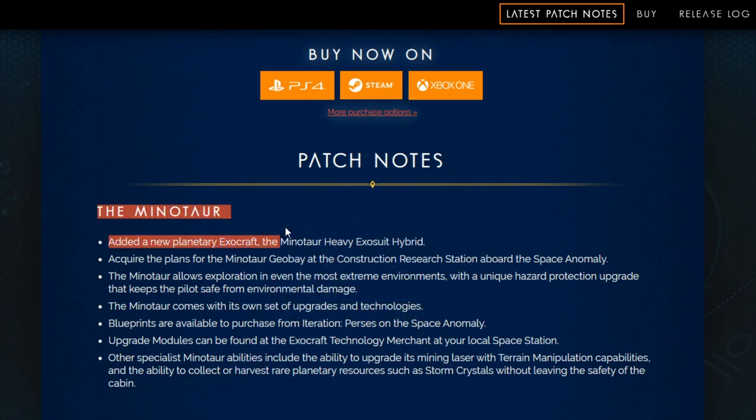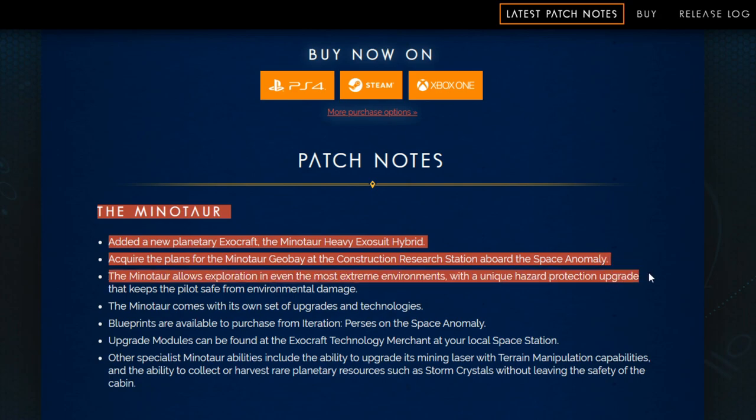The Minotaur. Added a new planetary exocraft, the Minotaur Heavy Exosuit Hybrid. Acquire the plans for the Minotaur Geobay at the Construction Research Station aboard the Space Anomaly. The Minotaur allows exploration in even the most extreme environments with a unique hazard protection upgrade that keeps the pilot safe from environmental damage. That's pretty cool. Unfortunately, you're going to take some damage yourself, which we'll see in a second.